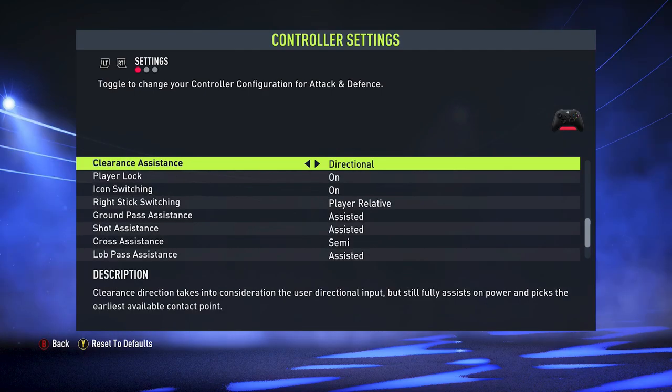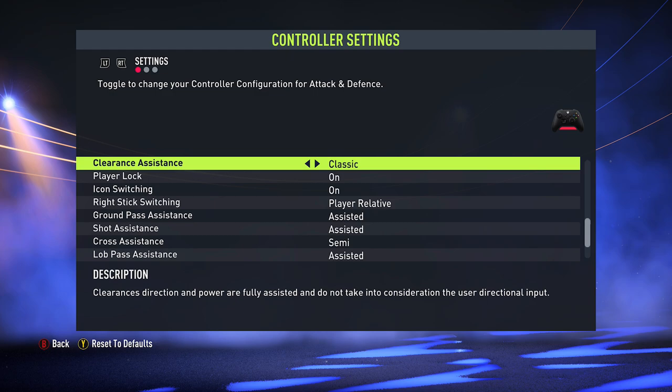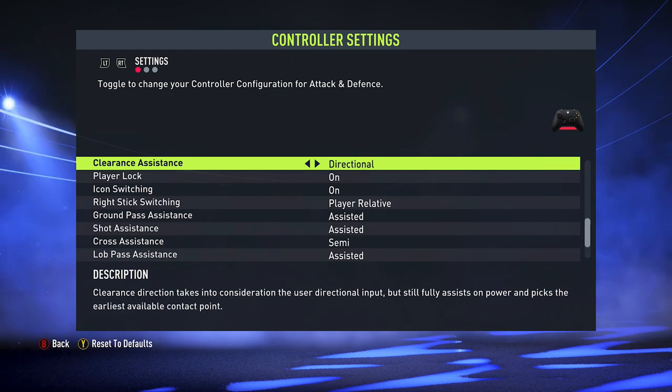With clearance assistance, I set this to directional. On the classic clearance assistance you have no say in direction or power, and there have been complaints before where clearances have automatically gone into the back of their own net, or been booted out for a corner, or put right into the opponent's feet in front of goal. One of the best things you can do is directional — even though it's still assisted in some way, you can actually aim where you want to put the ball, most cases out to a throw-in. It just gives you a bit more control.